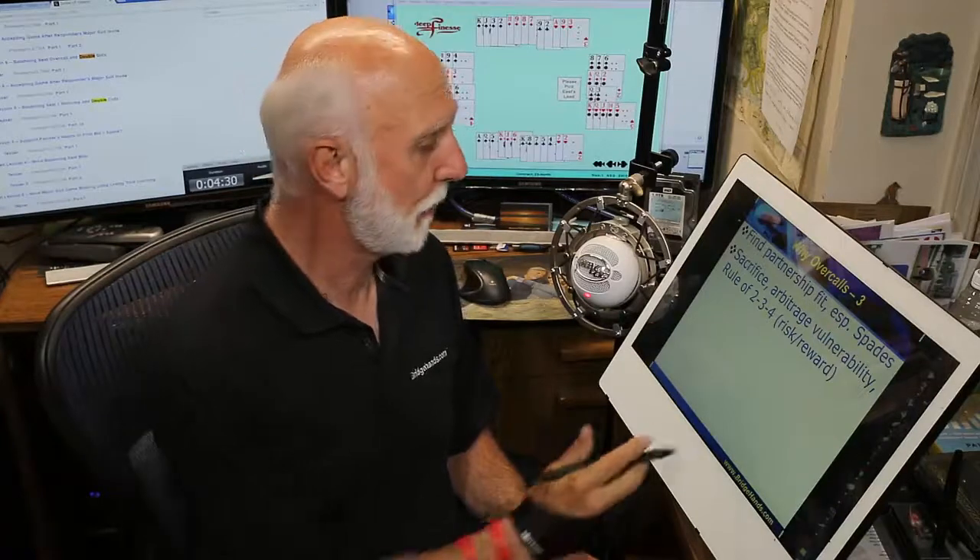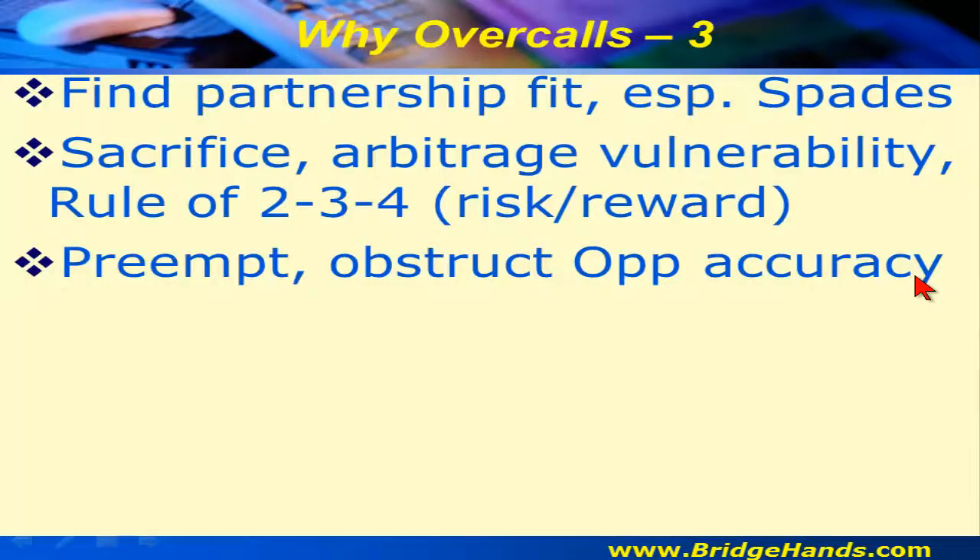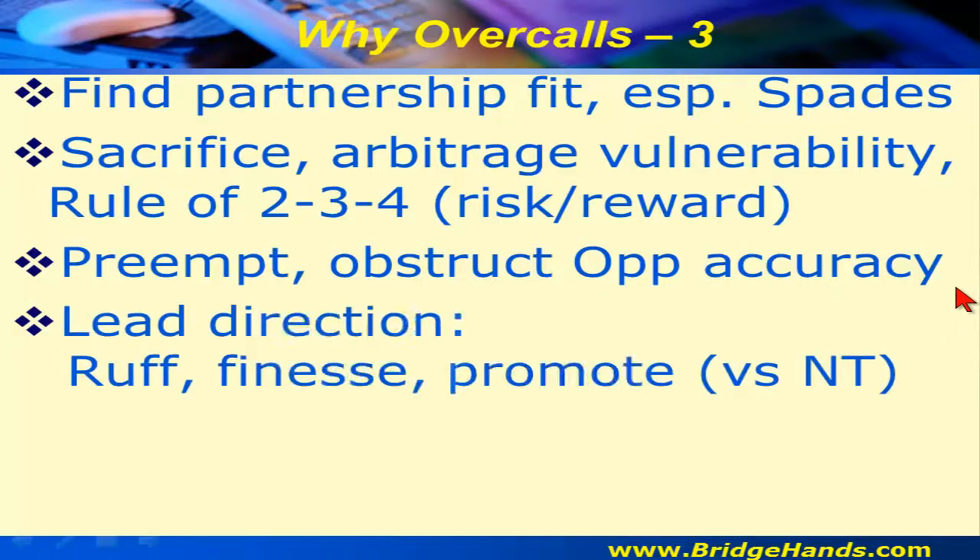When we are vulnerable and they are not, we don't want to get too far out in front — being doubled can incur large penalty undertricks. Down three vulnerable can go 200, 500, 800 quickly. The preemptive overcall is obstructive, hopefully disrupting the opponents' accuracy, just as they do it to us.